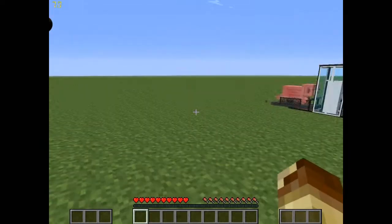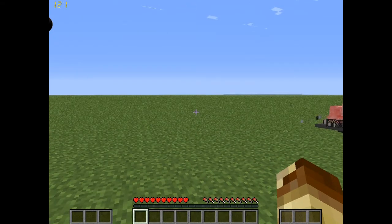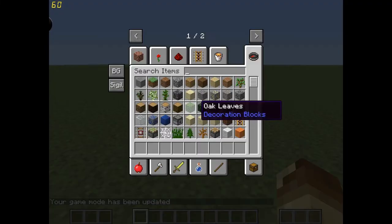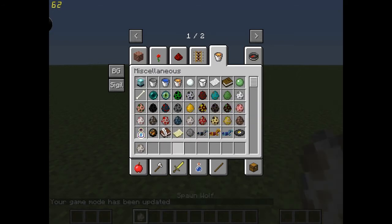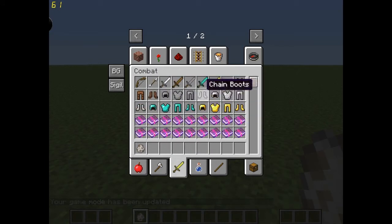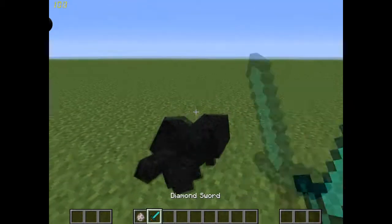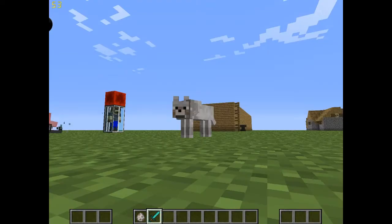I want to show one more thing — it's also by iChun. It's the Morph mod. Yawkska did a video calling it the Soul Absorber. Once you kill something — let me go into game mode 1 and spawn a wolf — give me a diamond sword. Boom, you kill it, you absorb it, and automatically, I am a wolf.